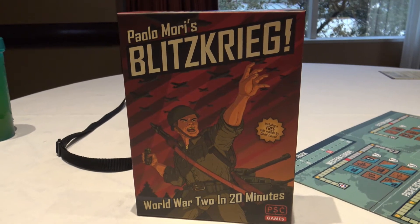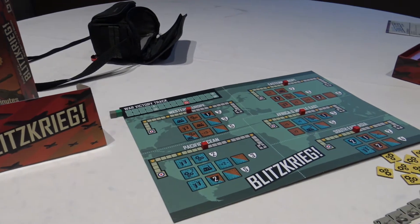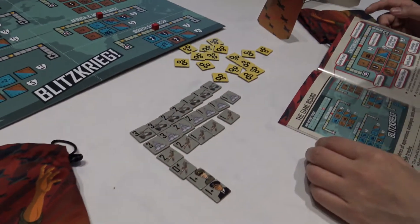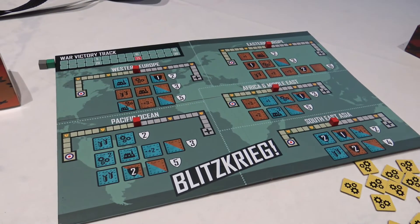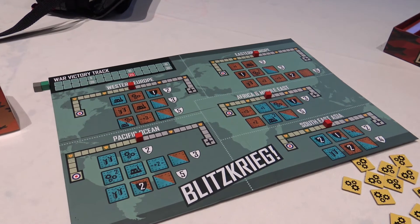Without further ado, let's check it out. In Blitzkrieg, you are playing World War II in 20 minutes. One player will play the Axis Powers and one player will play the Ally Powers. What you're trying to do here is fight the conflict in the various regions of where the conflict happens. What you see on the board are the various regions.